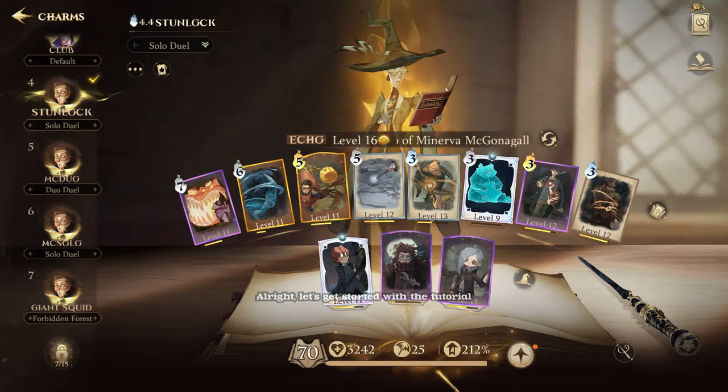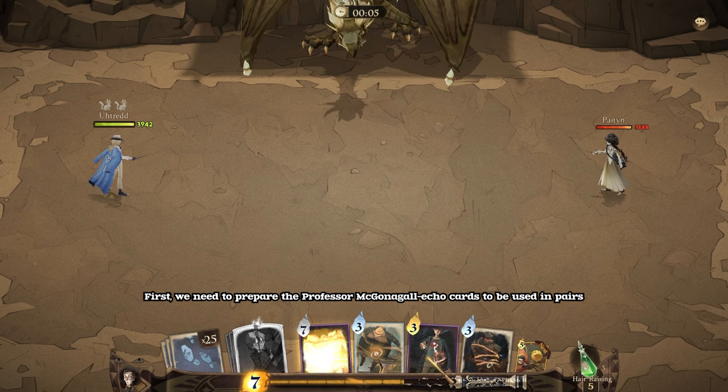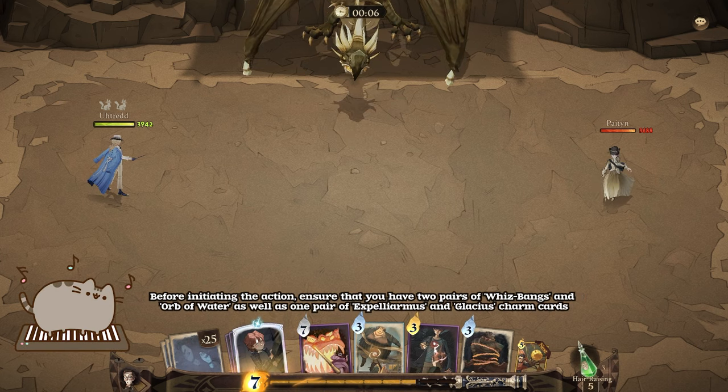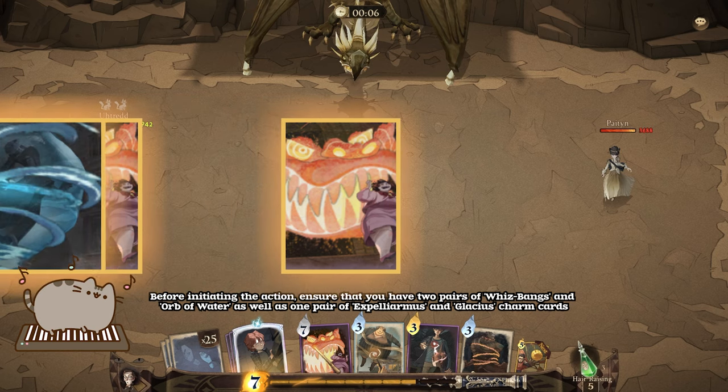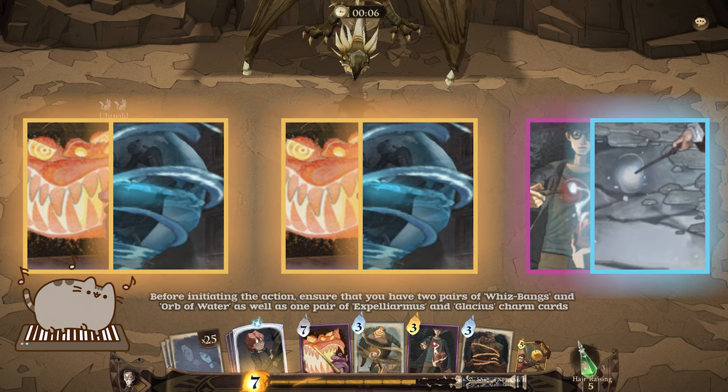Alright, let's get started with the tutorial. First, we need to prepare the Professor McGonagall Echo cards to be used in pairs. Before initiating the action, ensure that you have two pairs of Whiz Bangs and Orb of Water, as well as one pair of Expelliarmus and Glacius charm cards.